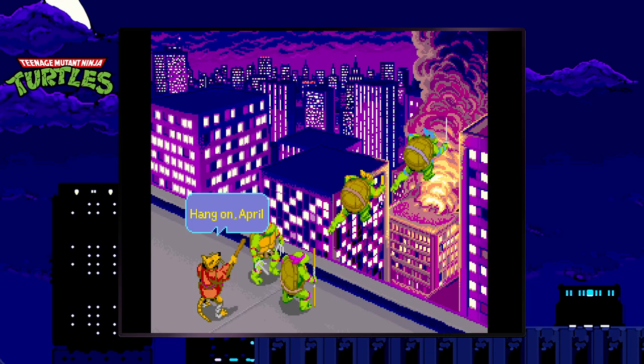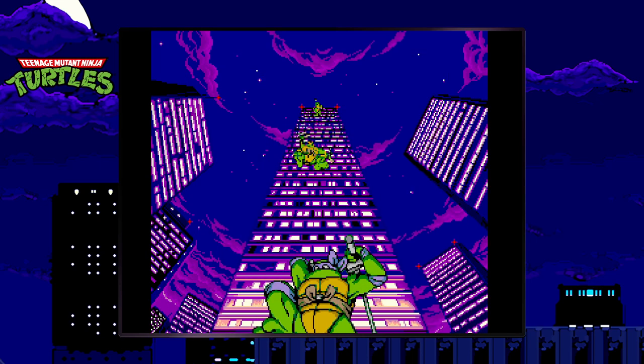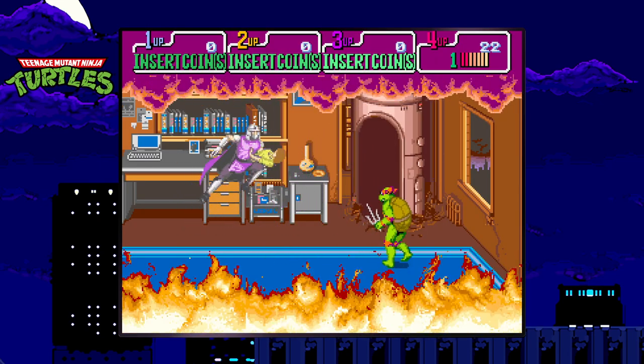With that side track cleared, let's focus on the game. The plot starts off with the turtles rescuing April O'Neil from a fire, but Shredder kidnaps her and it's up to the turtles to rescue April. The story is basic, but it's the 1980s — what'd you expect?